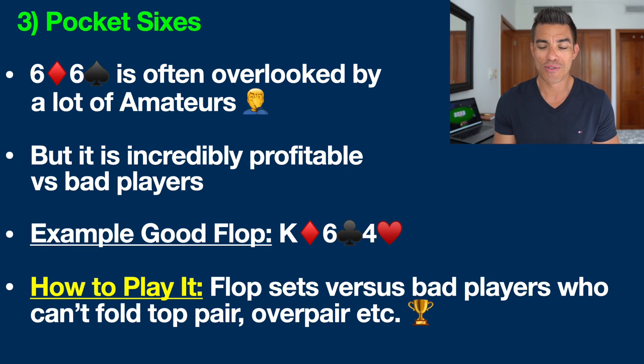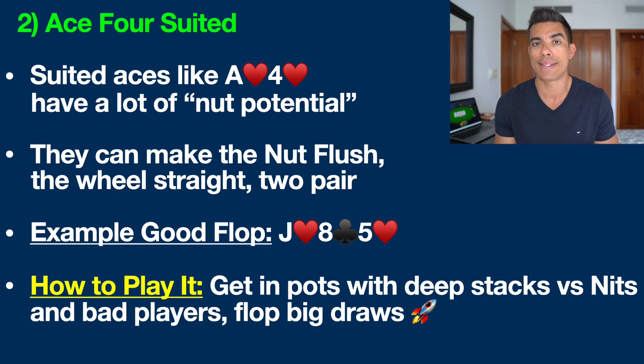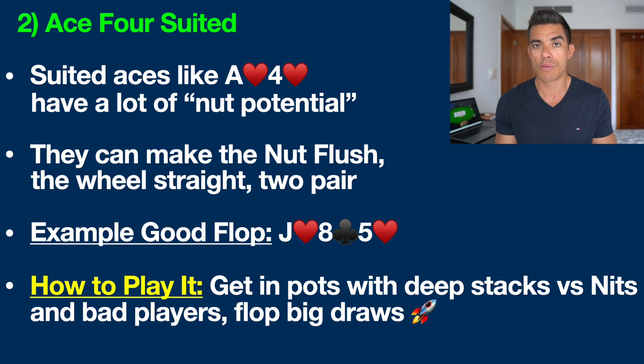Poker hand number two that a lot of people still overlook is ace four suited. I've talked about these suited aces a lot here on the channel. Hands like ace four suited — it doesn't matter if it's hearts, spades, clubs, or diamonds, they're all the same — have tremendous nut potential. I'm talking about the fact that this hand can make the nut flush, the wheel straight, which we just discussed with 5-3, and also an excellent two pair. The nuts in poker is a slang term for the best hand possible, and it is imperative for your poker success that you look to be drawing at the nuts as often as possible.